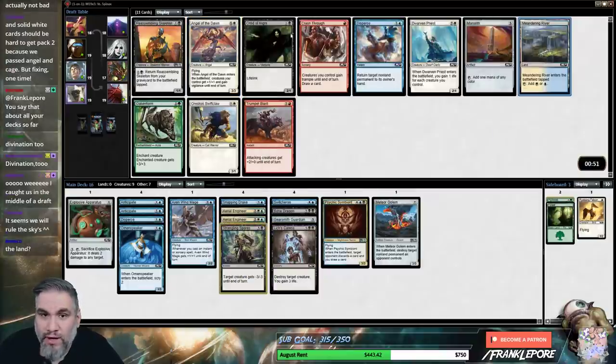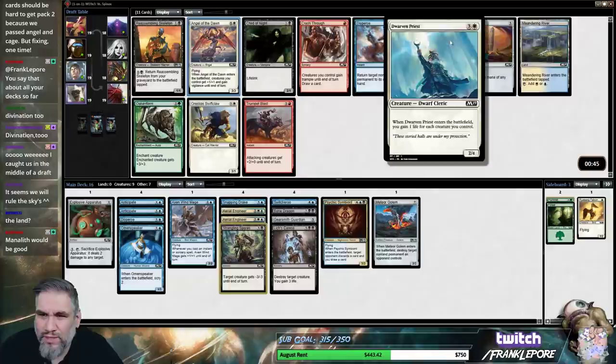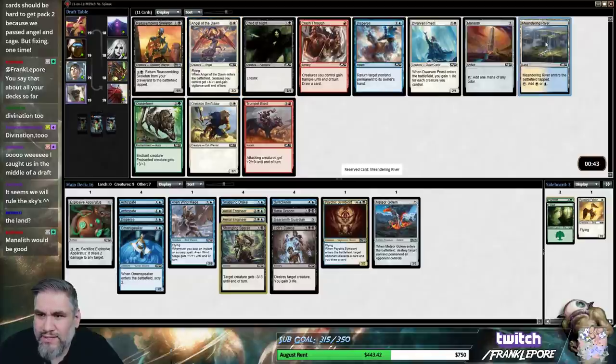Angel's good. Oh, there's a Meandering River — that's better than a Disperse. I don't think we want another 5-drop even though Angel's very good. Reassembling Skeleton's cool but we don't really have the tricks for it. So I am just gonna take this Meandering River.